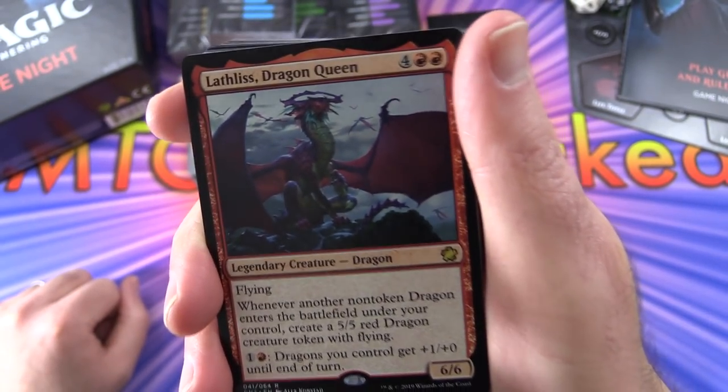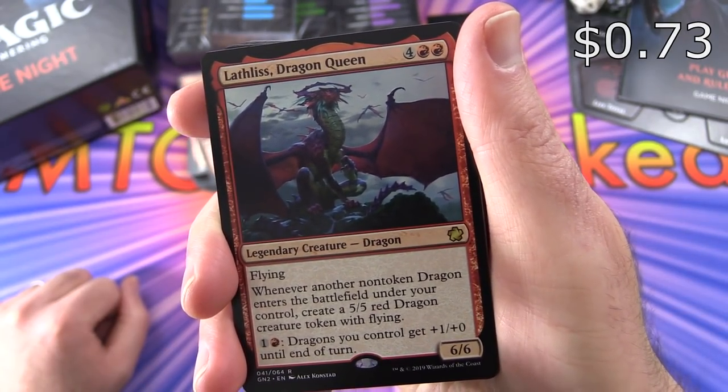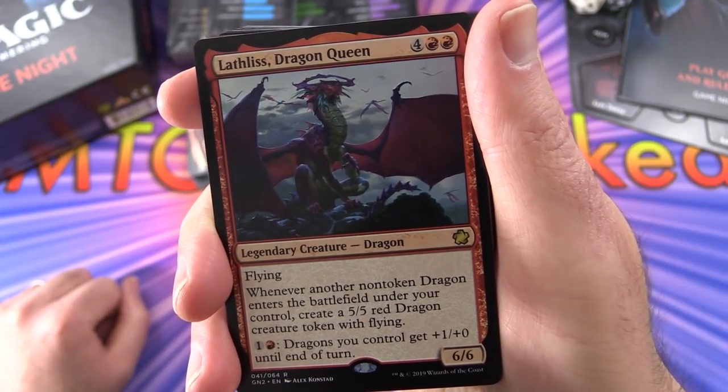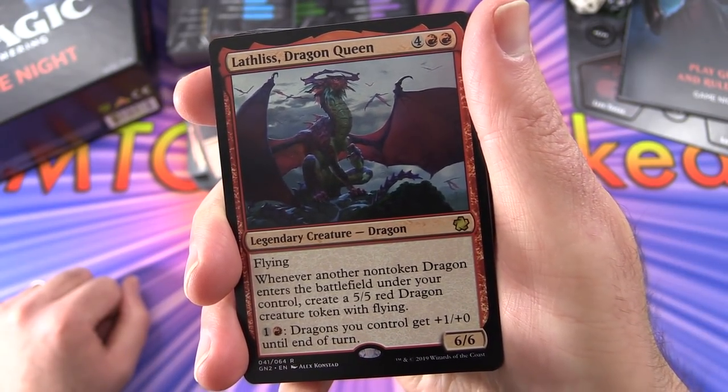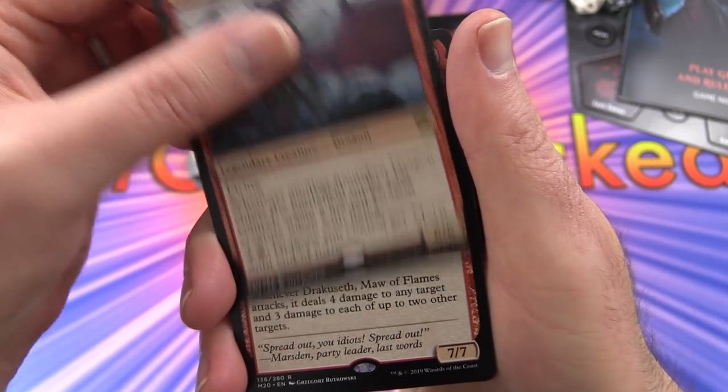This is the dragon deck. Lethless Dragon Queen - another rare legendary creature Dragon, 6/6 for 4 and 6 mana, with flying. Whenever another non-token dragon enters the battlefield under your control, create a 5/5 red dragon creature token with flying. Dragons you control get plus 1/plus 0 until end of turn.